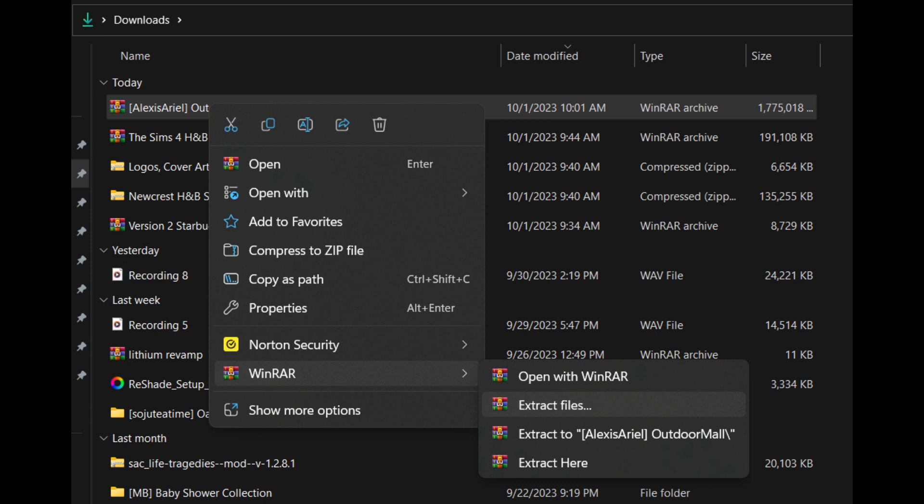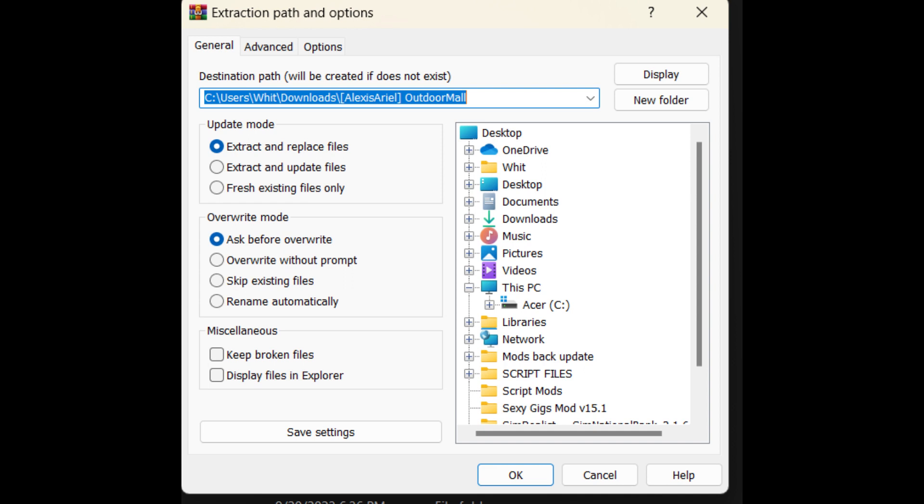The first one I'm going to extract is a WinRAR file. The first thing you do is right-click it, go down to the WinRAR option, and go to Extract Files. Once this pops up, you click OK and you continue that process for each of the folders.